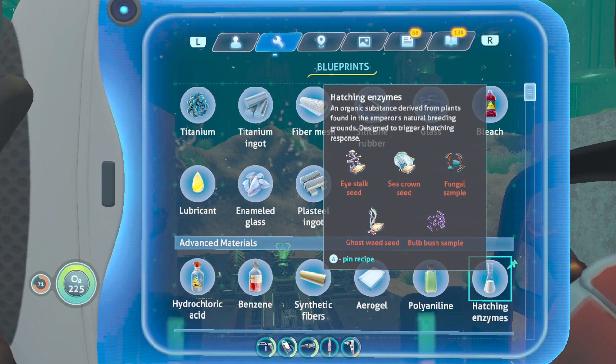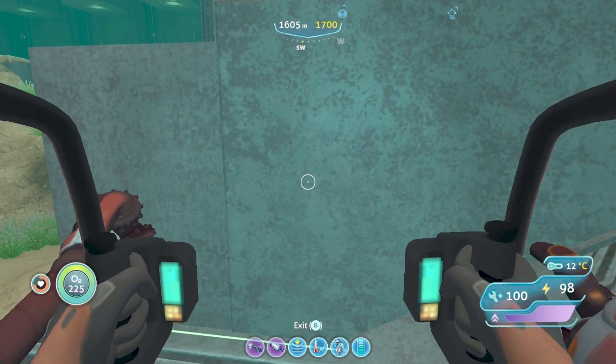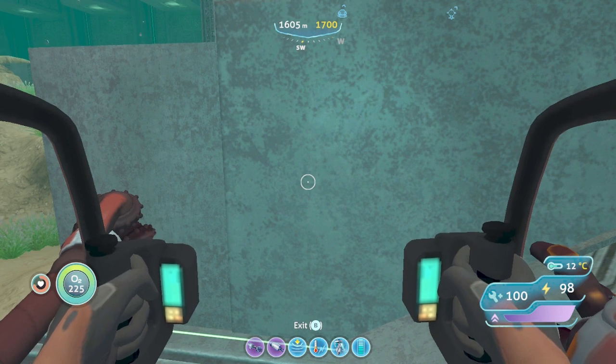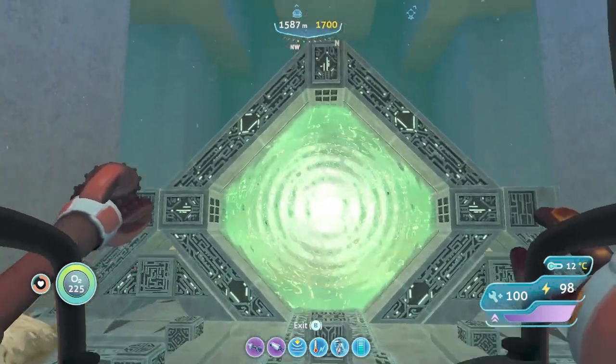But I have the secret obtained, and it is by far the rarest. I will travel and go out and seek these plants. This is a ghost weed — I have seen it. It is in the blood kelp zone, lost river, and the bulb zone. So we need two things from the bulb zone, one from the fungal, and one from life pod 19.